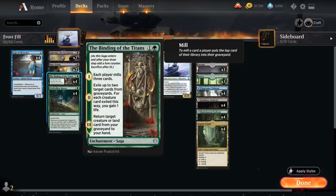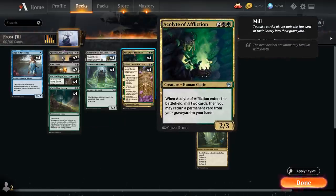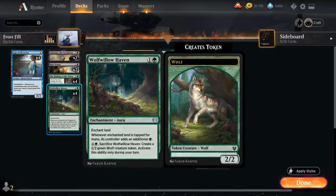Binding of the Titans is a saga enchantment. On the first chapter it mills three cards from each library. On the second chapter we can exile up to two target cards from graveyards, and for each creature card exiled we gain one life — great for removing escape creatures. On the final chapter we return a target creature or land card from our graveyard to hand, which can get back Sage of Mysteries or Acolyte of Affliction, which in turn can get back any permanent including our sagas.